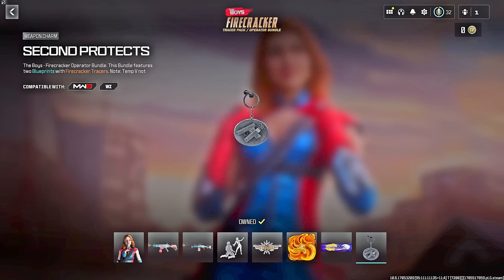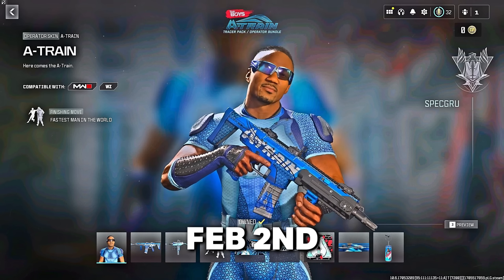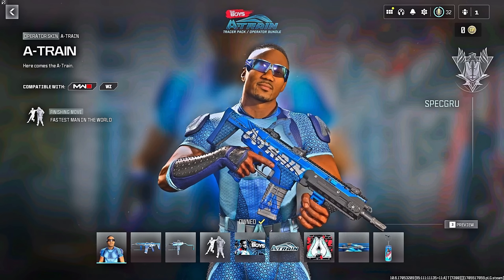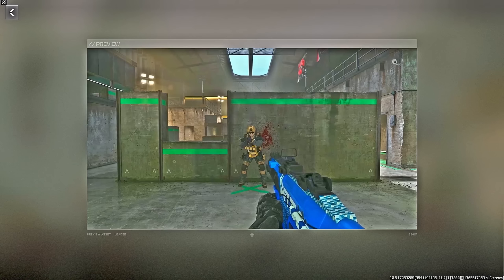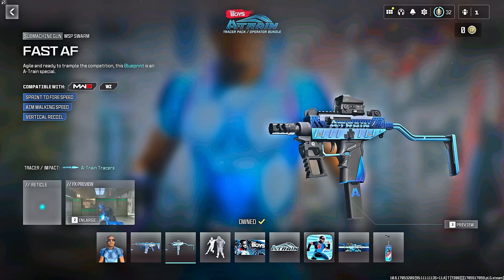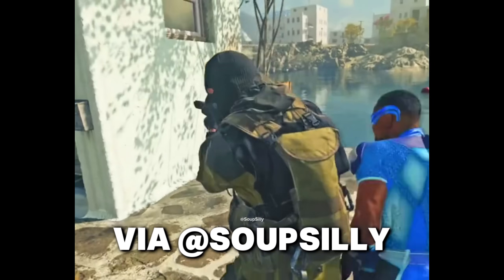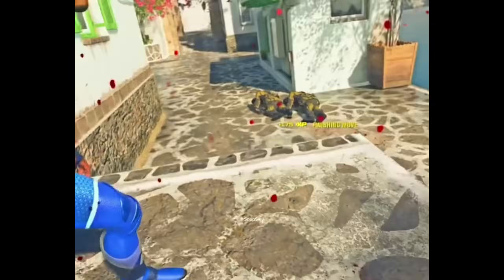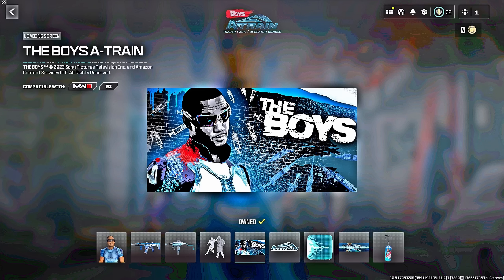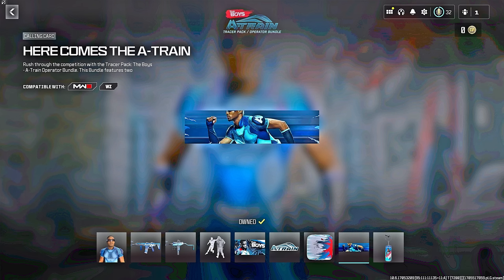Because she is a brand new operator, she will have her own unique voice lines and will be on Team Cortex. The last Boys operator skin is A-Train, with an apparent release date of February 2nd. He will be on Team Spec Grew with unique voice lines and two weapon blueprints: the first is called Turbocharge for the MCW with A-Train tracers, and the second is called the Fast AF for the WSP Swarm, fitting that same blue color theme. He also has a brand new finishing move with different variants depending on whether enemies are standing or prone. The rest of the bundle includes a loading screen, animated weapon sticker, animated emblem, calling card, and weapon charm.